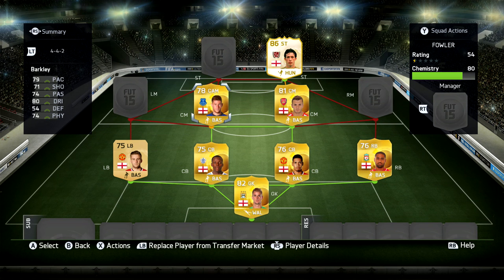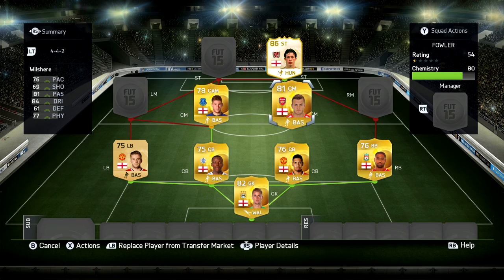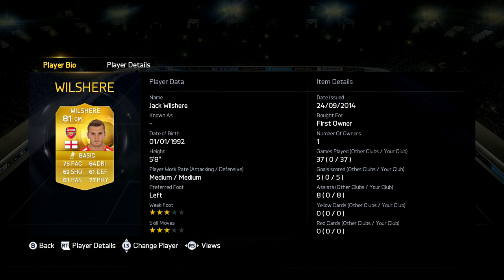For the midfield of this team I have gone for Ross Barkley and Jack Wilshire. Jack Wilshire is naturally a centre mid — again first owner — and you can see 37 games played because I've played a few games with my first-owner BPL team. He's got medium-medium work rates, 5'8, 3-star skills, 3-star weak foot, 76 pace, 84 dribbling, 77 physical stats, 81 passing and 69 shooting. He's got 5 goals and 8 assists, and I reckon realistically about 4 goals and 6 assists across the games played.